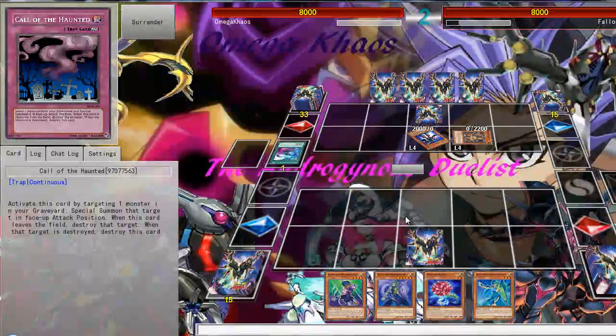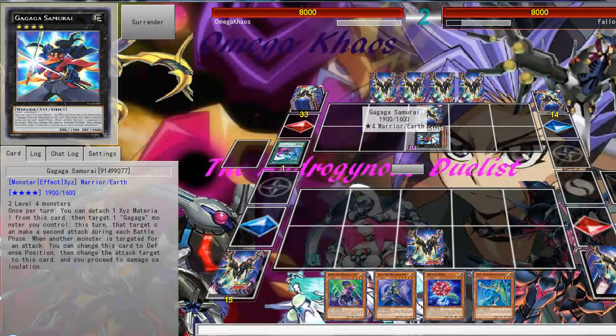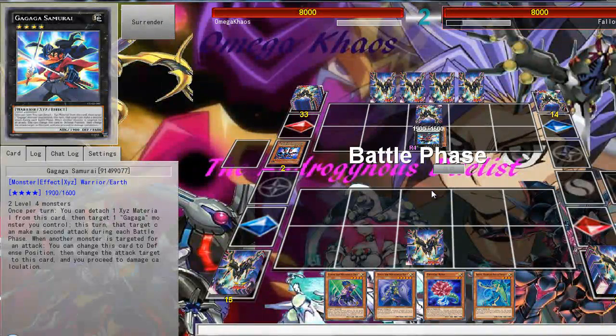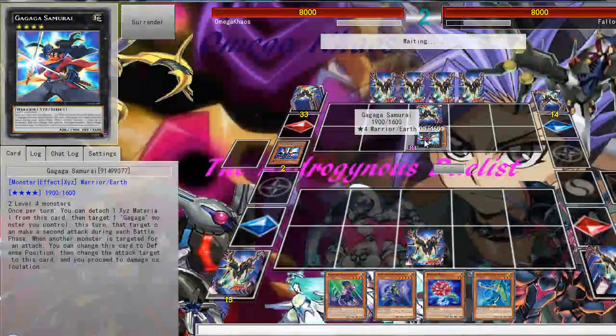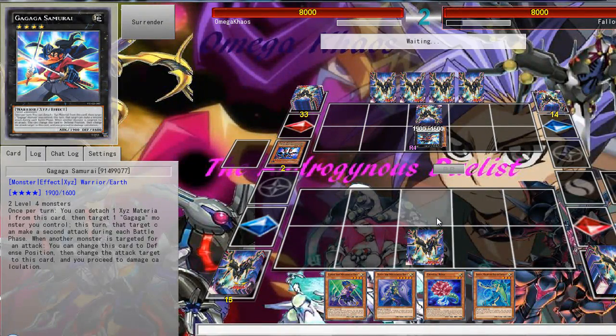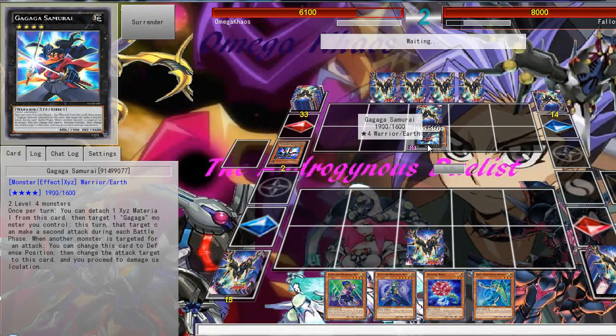My opponent is going for rank 4 play at this point. Gagaga Samurai is another card that comes out in Superstars — it can attack twice, which is pretty decent, but I'm not sure if it's really that great. It can be a decent option if you have room in your extra deck, but mostly I don't because I play rank-up based decks. I take some massive damage. I think Melodious needs some surge power because it does have consistency problems.